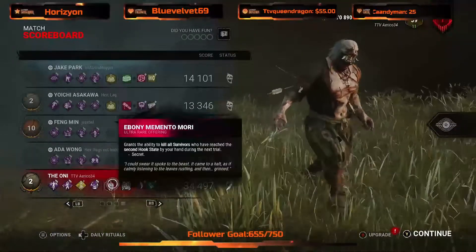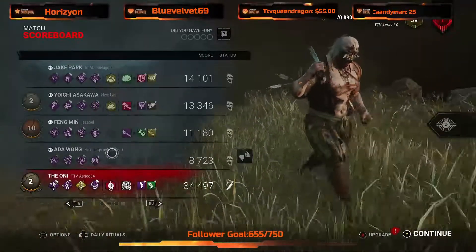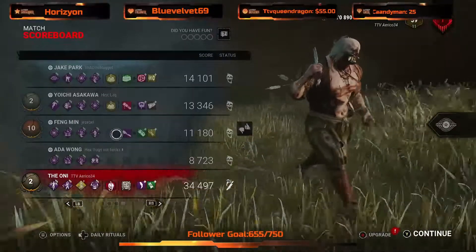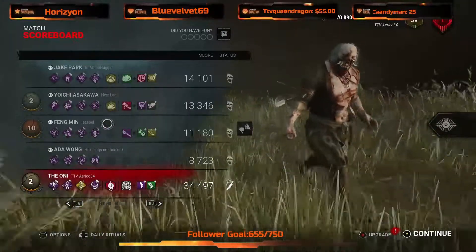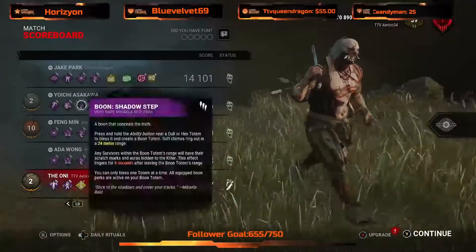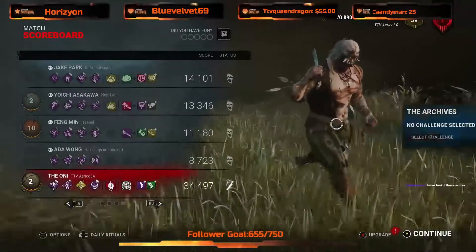Oh, we had a Mori and we completely forgot! We had triple boon on Ada — no, quadruple boon on the thing — double boon, double boon. This was a full boon team, they were trying to play based off the boons. That one Exponential swap completely threw the game, but we were able to get through it. GGs guys, you played very well.